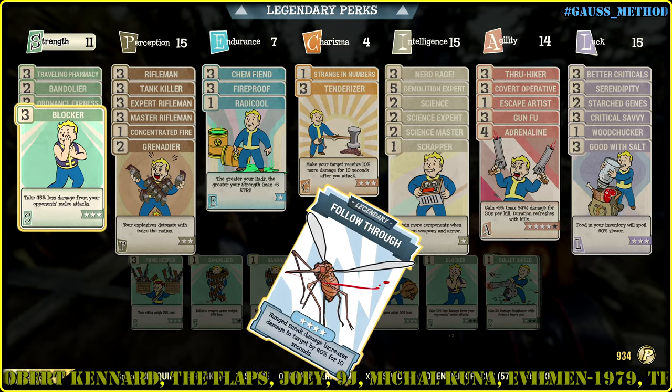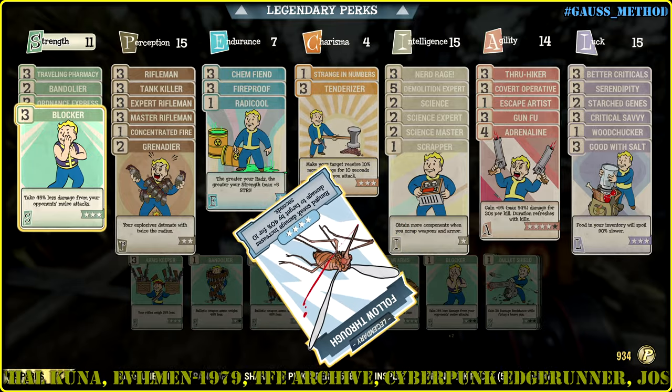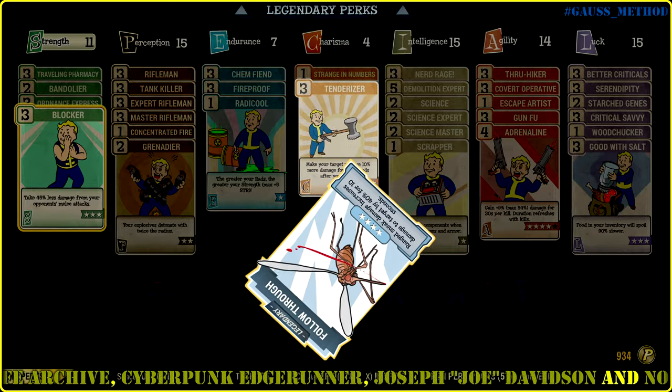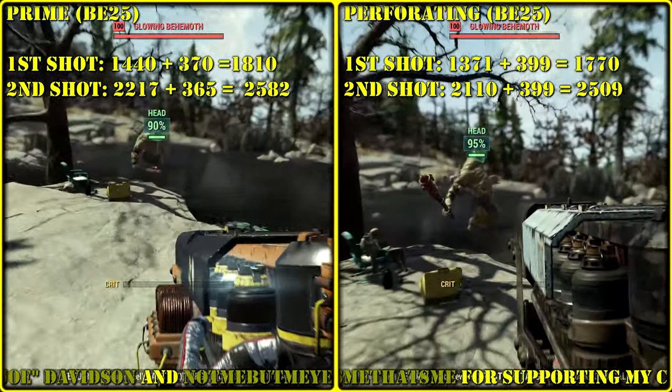Before we go testing, there is one important data we should keep in mind: this combo of damage multipliers that will proc upon dealing the second shot, whether it is a critical hit or just a normal shot.